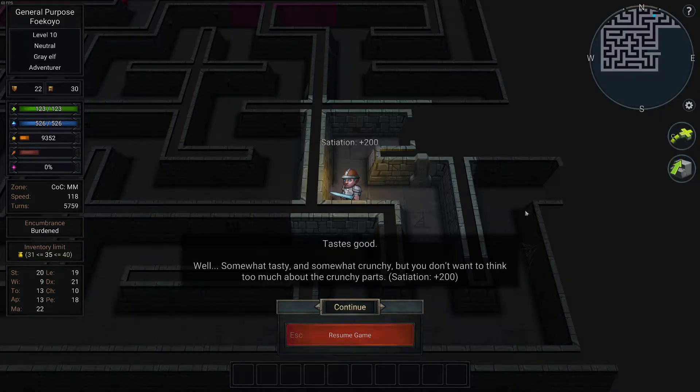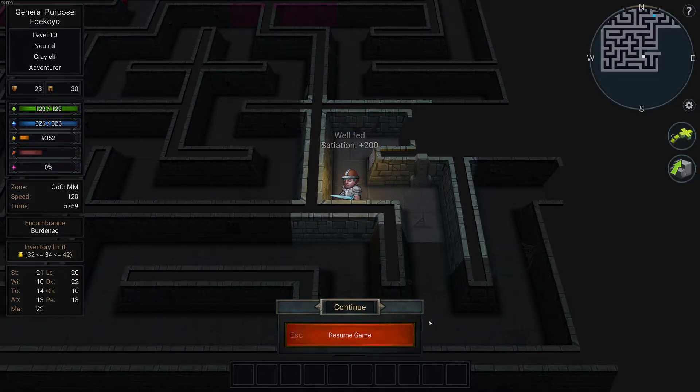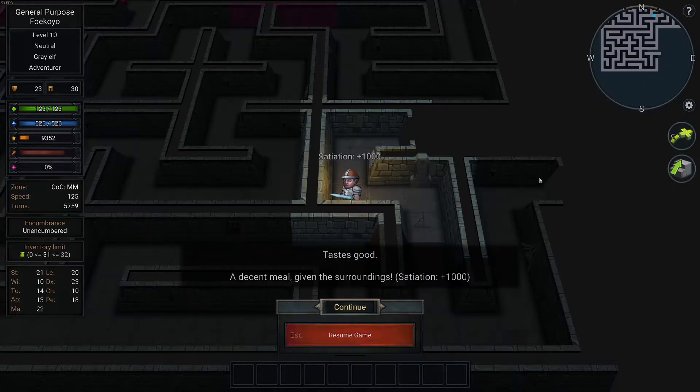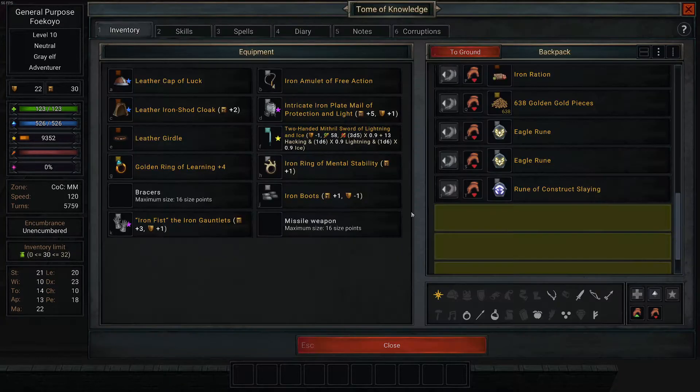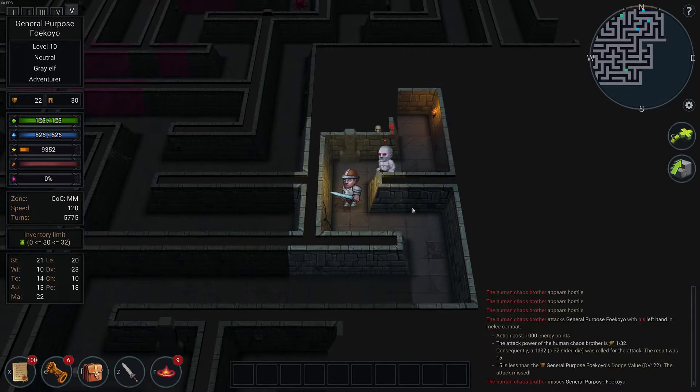That was a crap ration. Large ration — 20, really? The iron ration should have some meat in it. Large rations. That was a good one — maybe a little cursed or something.